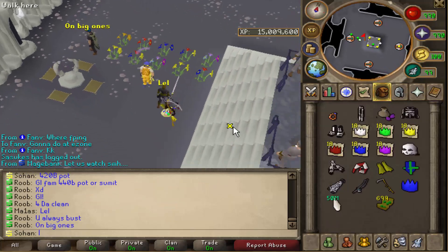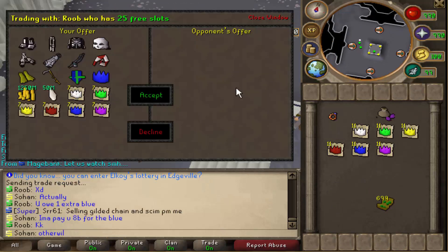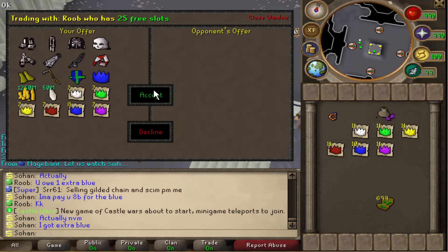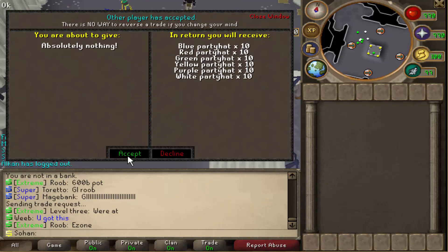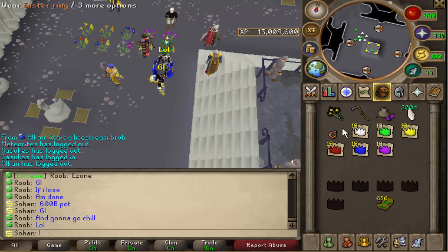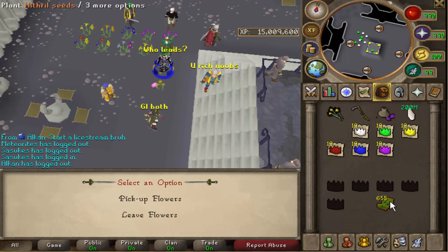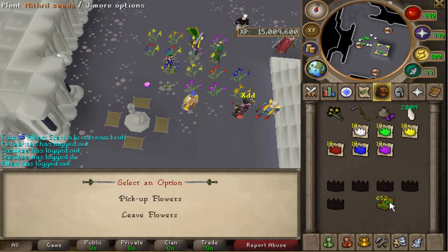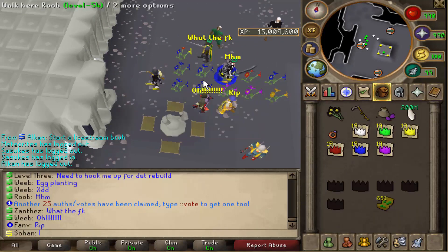He would have been cleaned - I always bust on big ones. There's 420 bill just gone. I do have an extra blue. He actually managed to win a bit more off me - he's doing 10 party hat sets, a 600 bill pot yet again. I don't know how he went from nearly being cleaned to now up on me. We got an orange - come on, please just oak him. He got blue, we got two pairs. He oaked us! Oak versus two pairs - how is he so lucky!